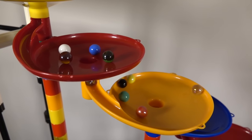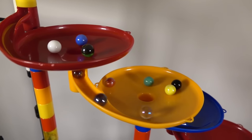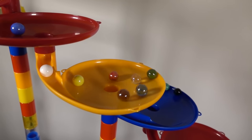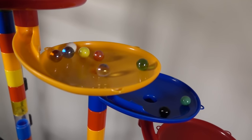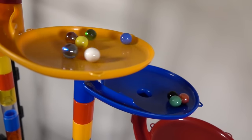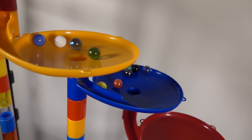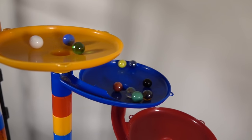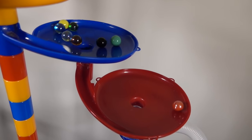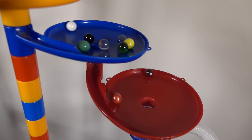This is insane! Well anyway, the marble race continues and it looks like red is leading. Oh look at that — green sneaks in, followed by black, onto the next funnel. This is absolutely insane! Red trailing behind trying to stay in this race, followed by what looks to be light yellow — it's kind of hard to tell, it's more of a clear marble. But anyway, the race continues.